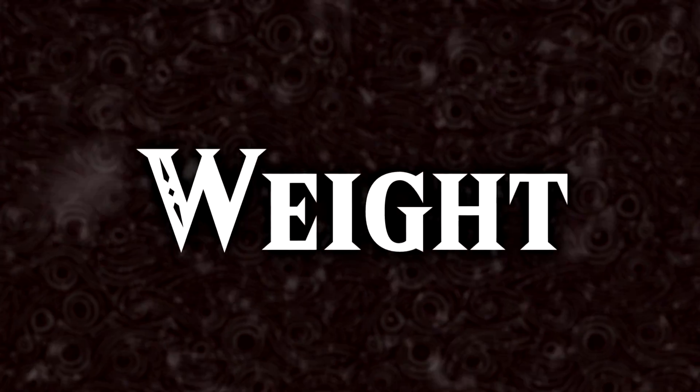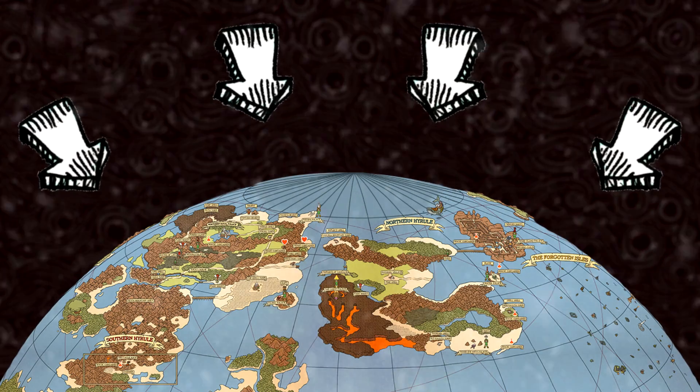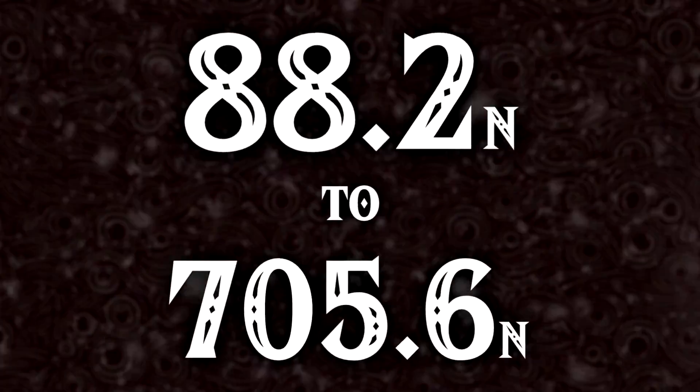Now, mass is different to weight, and I need the weight for the calculation. To get the weight of an object, you multiply the mass by the strength of Earth's gravity. Doing this, I got the weight to be from 88.2N to 705.6N.